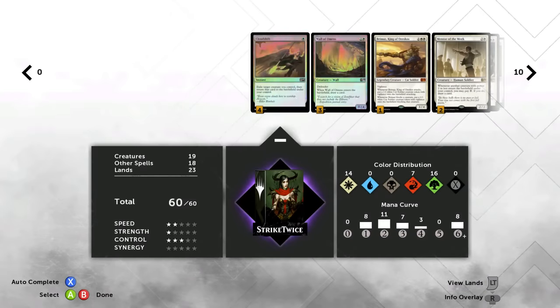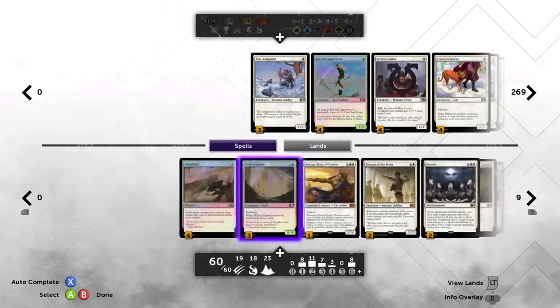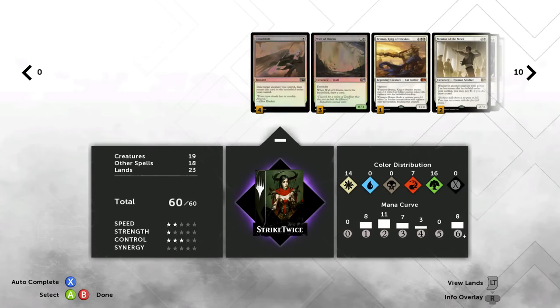Let's hop down here and talk about what we're looking at. We've got 19 creatures, 18 other spells, 23 lands. We need a lot of lands here because we need to fish for them — we need to have them in our hands early game. It's a little janky what we're doing with the lands. We've got the color distribution of 14 white, 7 red, 16 green. We're really a white and green deck that splashes red for the surge and a couple other necessities. Our mana curve is a little insane — we've got eight one-drops, eleven two-drops, seven three-drops, three four-drops, and eight six-plus drops. We have a lot of mana ramping though, so don't be too worried about that.